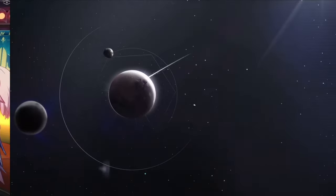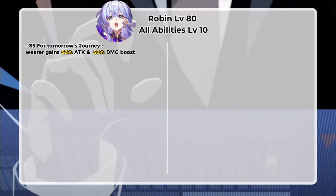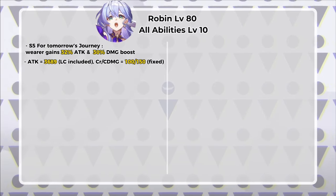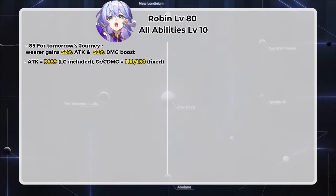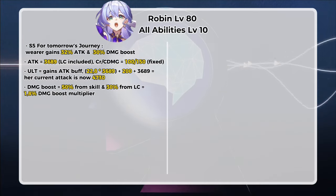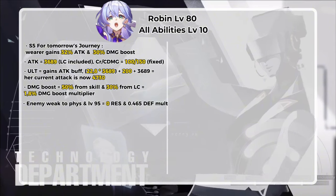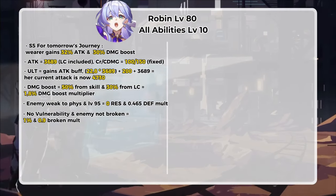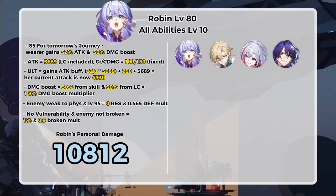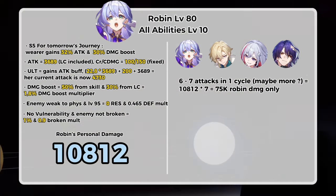Let's do a little calculation. Assuming Robin is at level 80 with all talents at level 10, using the S5 For Tomorrow's Journey light cone which adds 32% attack and 30% additional damage at max refinement. Her attack is 3600, including the LC bonus. When she uses her ultimate, the team including Robin gets an attack buff, making her total attack 4700. With an additional 50% damage boost, her damage multiplier becomes 1.8. Assuming we're fighting enemies weak to physical at level 95 with no damage vulnerabilities, Robin's total personal damage contribution to each teammate's attack is substantial. With a full follow-up team allowing 6 to 7 attacks per cycle, Robin's total personal damage reaches approximately 75,000.